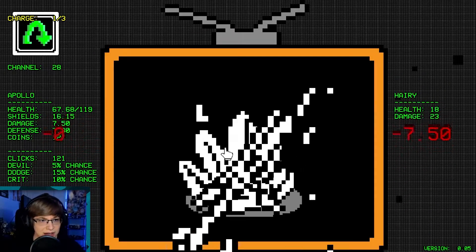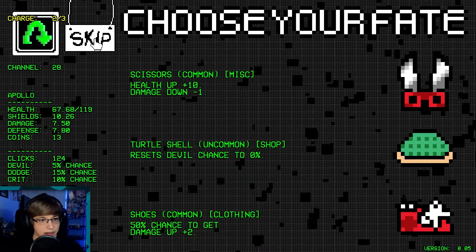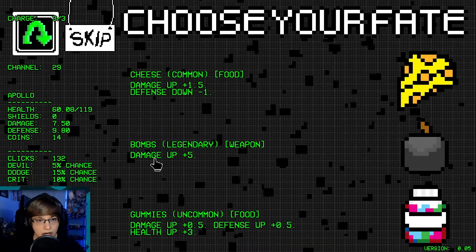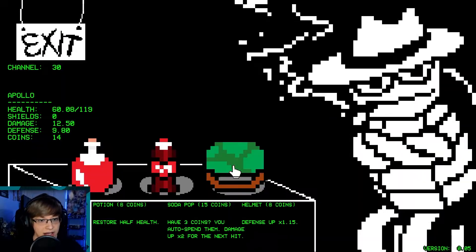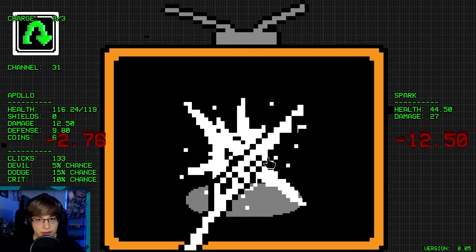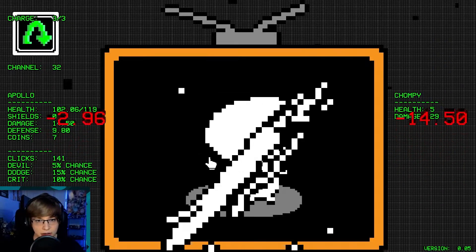Shields up 25 — that's solid. Don't like any of this — skip, and we gain two defense now. Bomb — damage up plus five, yes please! Restore half our health — yes please. That's all we can really afford. But now we have a lot more damage here. Another dog — pretty decent.